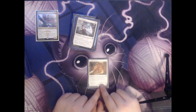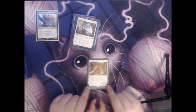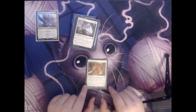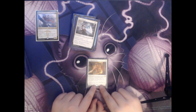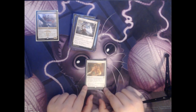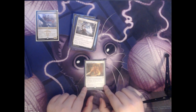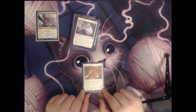Next we have Enlightened Tutor. It's a single white mana for an instant, very similar to Mystical Tutor. It lets you search your library for an artifact or enchantment card, reveal it, and put it on top of your library. Again, the power is with the versatility. If you need an enchantment to help protect yourself, this can go get that. If you need an artifact for more mana, this can get that instead. Whatever you need, it will provide.